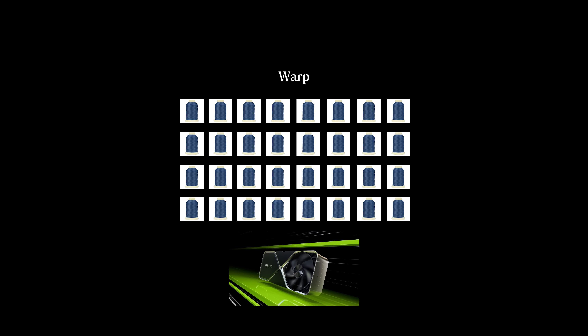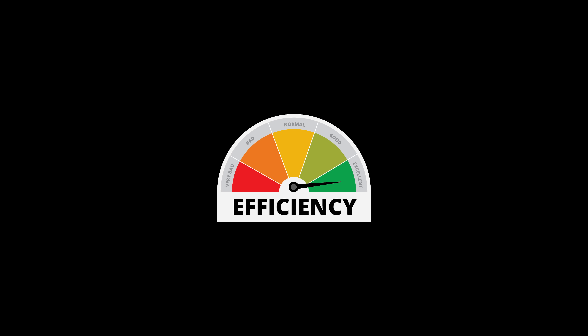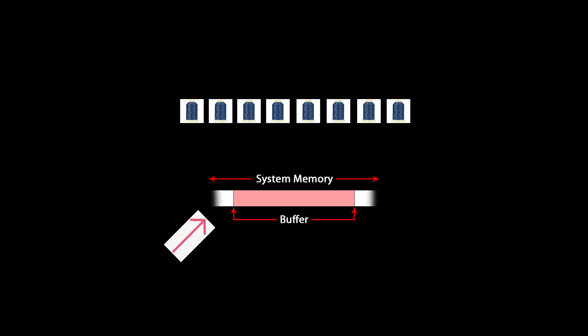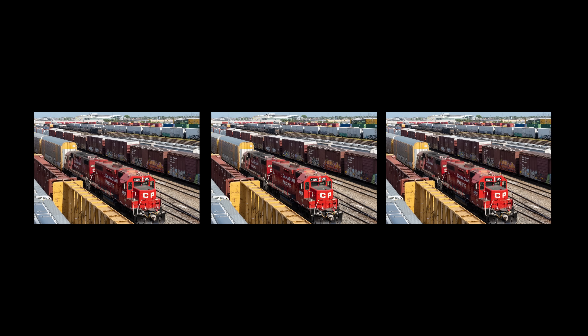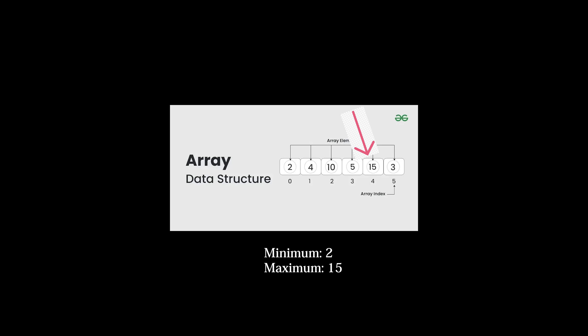Since every work group does the same thing, we only need to care about the logic of one group to understand them all. A group of threads is called a warp. A warp consists of 32 threads on NVIDIA hardware, but for the sake of simplicity let's pretend a warp is 8 threads. In order to create a maximally efficient parallel algorithm, we want each thread of a warp to be doing something. GPUs have something called Group Shared Memory — a local memory bank shared across each thread of a warp. Accessing this memory is much faster than accessing global memory, and since we will be fetching memory multiple times across threads in this group, it will be beneficial to load the particles into local memory before we try to find the minimum and maximum values.